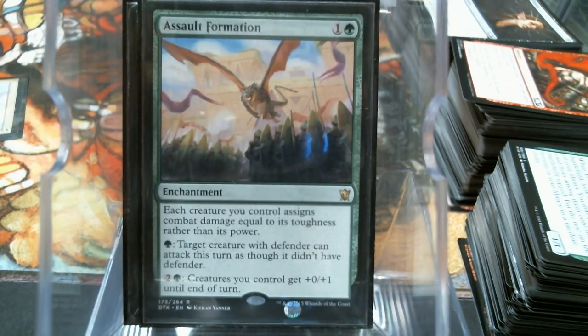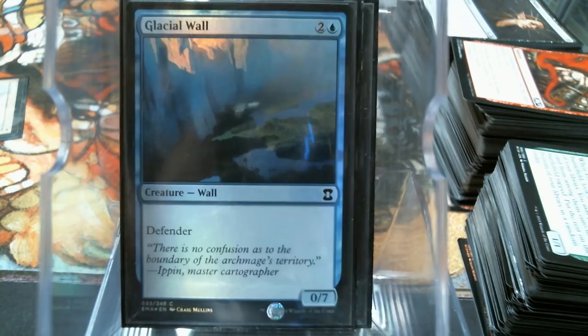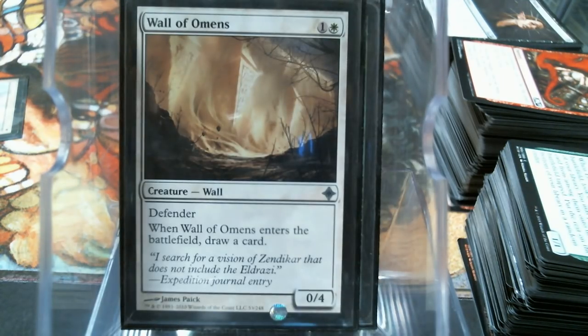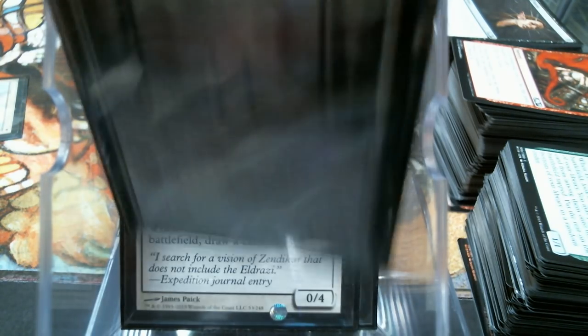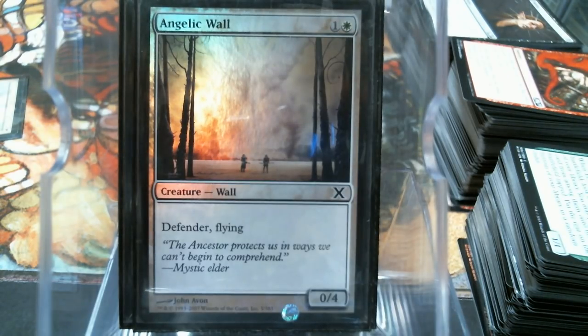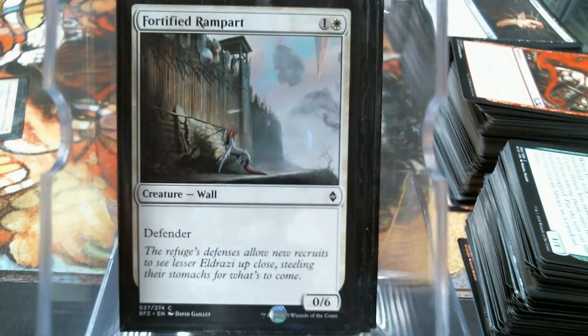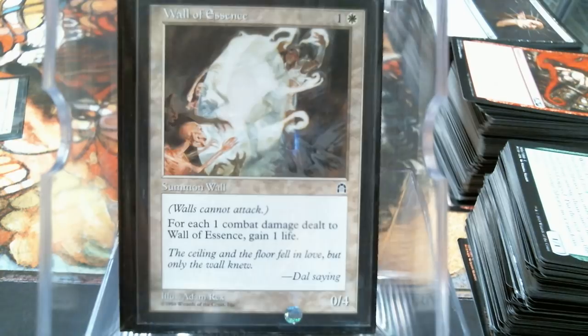Let's look at our walls - we got Glacial Wall, three mana swinging for seven. Wall of Blossoms actually draws you a card when it comes in, so if your general's out you're going to draw two. Same with Wall of Omens. Angelic Wall - I didn't realize the first printing was in Portal, that's pretty cool. Angelic Wall is the nuts for this deck, it's amazing. Just Barricade.